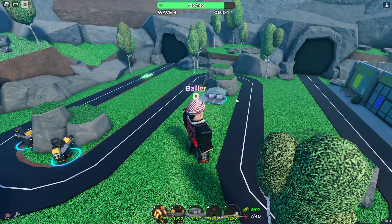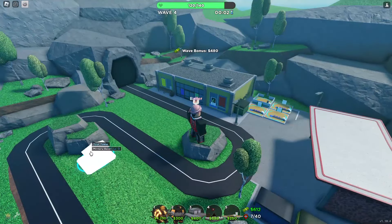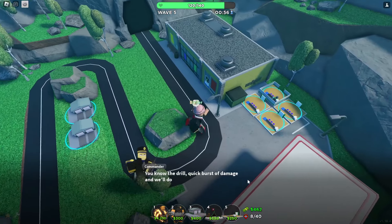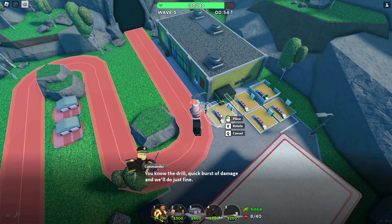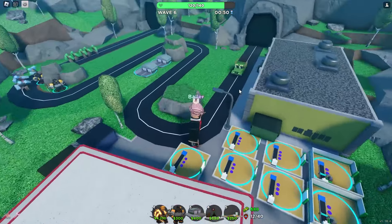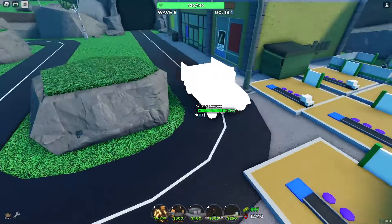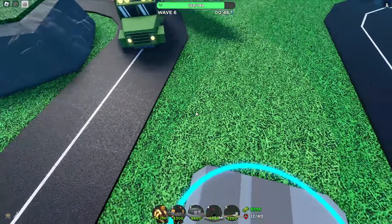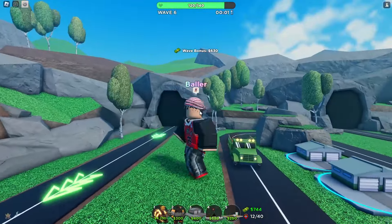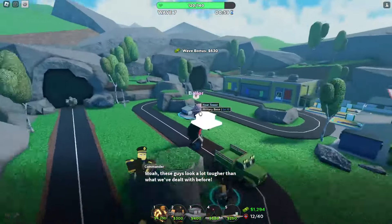So far we're looking pretty good. We're destroying all these zombies, we've only lost a couple lives. We have a good amount of money. I want to get another military base, and then probably one more farm. Now we have these three upgraded. And here it comes — it got a remodel. That's actually a really good remodel. It looks really nice. It has some animations to it. That's awesome, I love it. That's actually really nice.